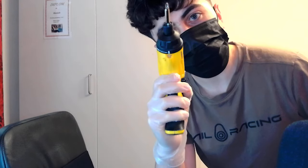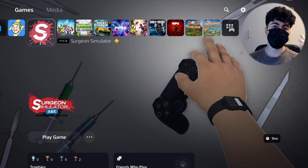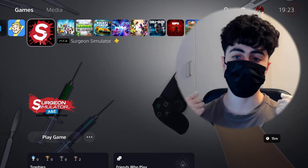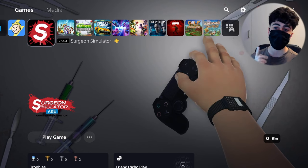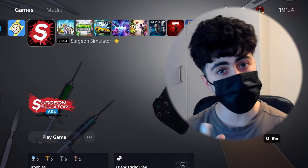We're gonna start off by drilling your head open, so why don't you just look down? If you don't look down then I will have to make you. Exactly, just like that. So today we're going to be playing Surgeon Simulator — or as I would like to call it, me simulator. As you saw from the beginning, I was treating a patient and you don't want to be next.